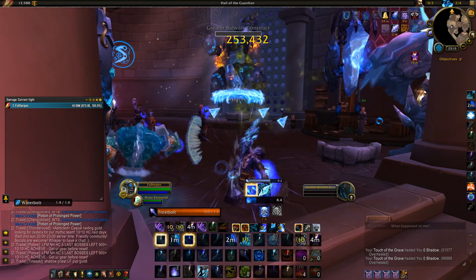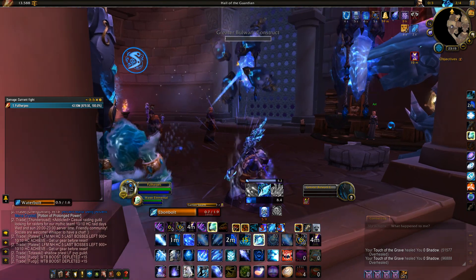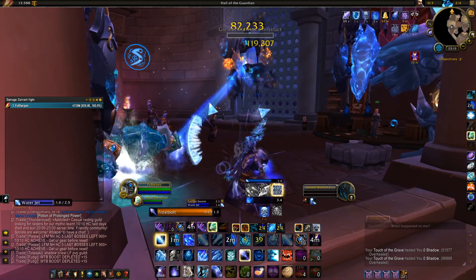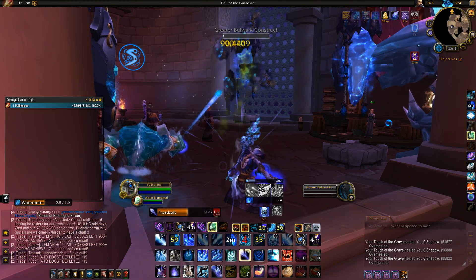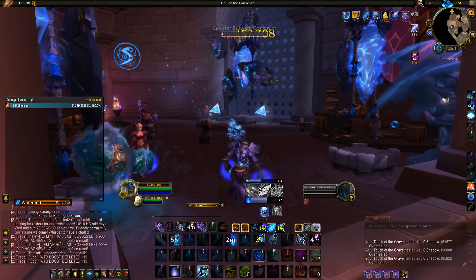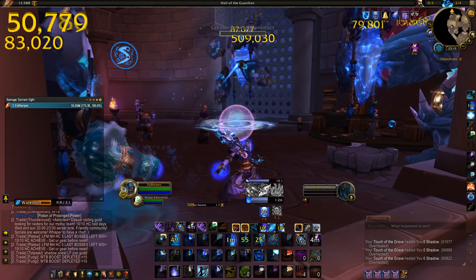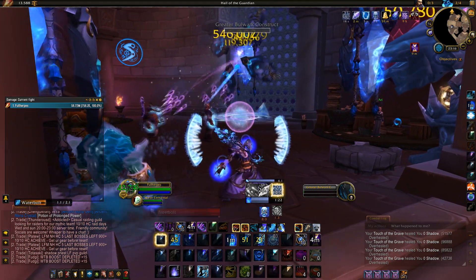When Frozen Orb gets off cooldown, use it. When you did a good job extending Icy Veins, Ebonbolt should come off cooldown — use it to extend with a Flurry proc. Without the wrist and hands legendaries, you can easily extend Icy Veins by more than a minute. When we do lose our Icy Veins buff, keep casting Frostbolt. With the tier set, you will rarely reach 5 Icicle stacks without getting a Flurry or Fingers of Frost proc. Use Water Jet with Frostbolt, Frozen Orb when off cooldown, and Ebonbolt when off cooldown.